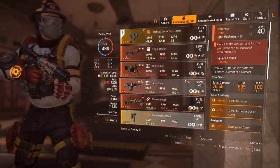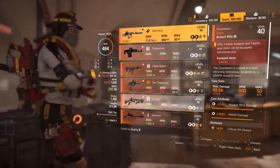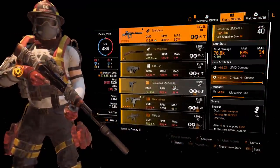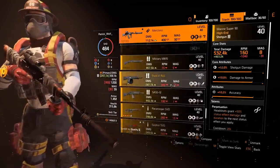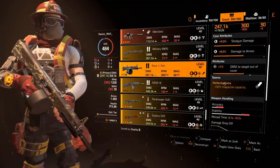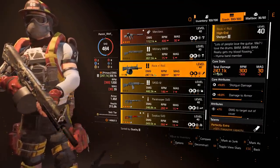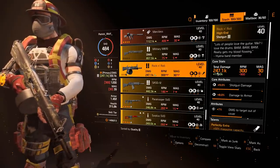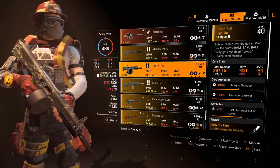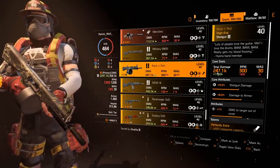Also make sure to get the Rock and Roll Shotgun — it's a drum shotgun and one of the strongest guns in TU10. With Perfectly Extra it is an absolute savage, doing around 300K damage. You can stack and do incredible damage especially with Striker, because Striker has been fixed and you can actually stack your damage — it works unbelievably well.